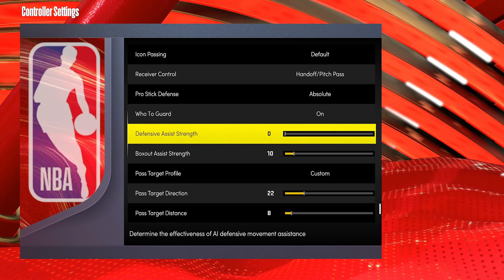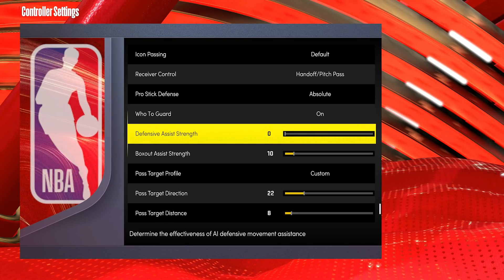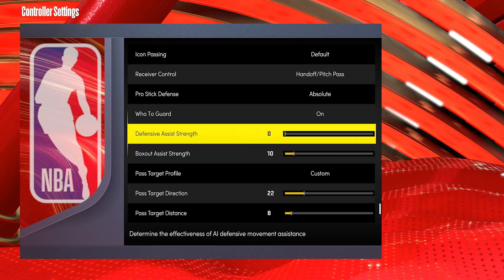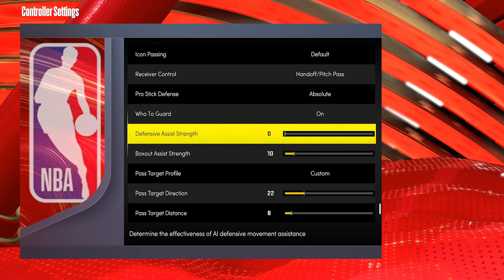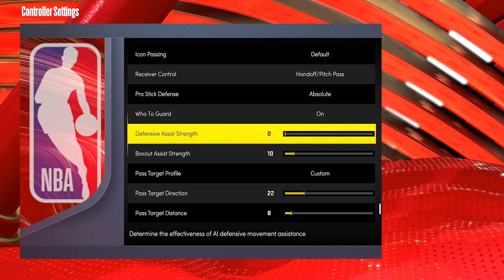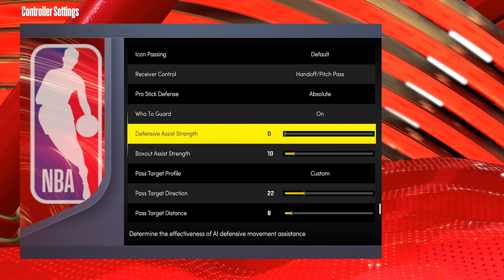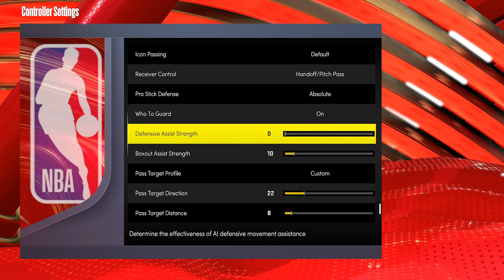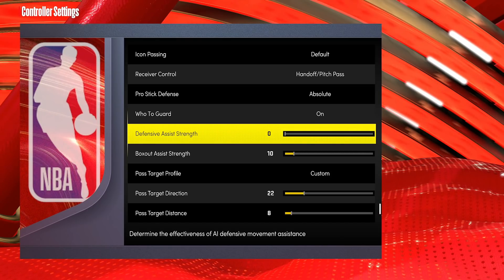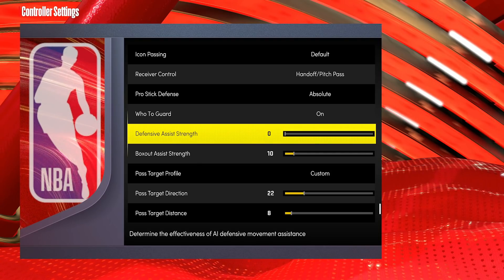Now we're going to talk about controller settings. This is what I currently have for all my builds and how I feel you should set up any build. With defensive assist strength — I've always been an advocate of this in the past. In 2K20 I had it around 30, and in 2K21 current gen I wanted higher assist defense because I felt like I was sliding like crazy. In this game, I don't feel like the slides are ridiculous — I feel like the stuns are ridiculous.